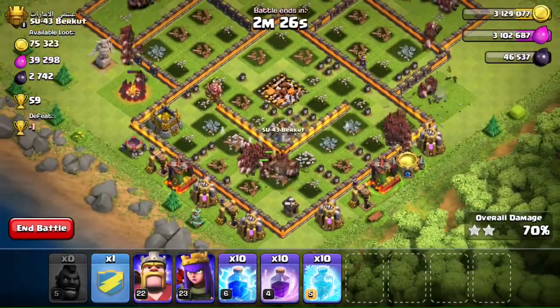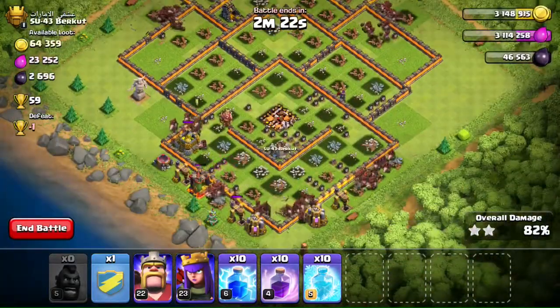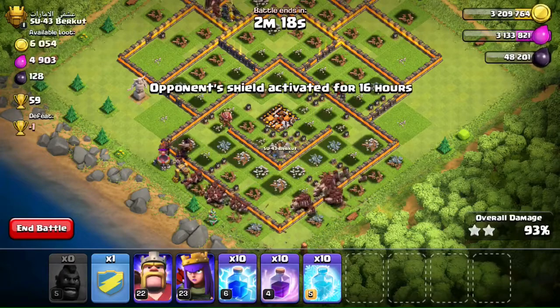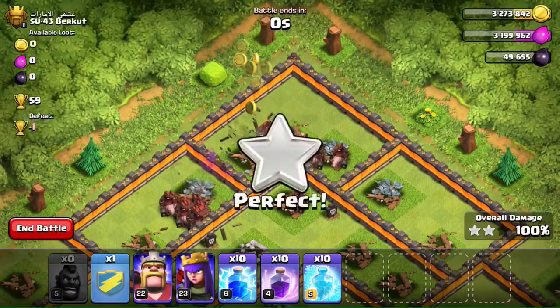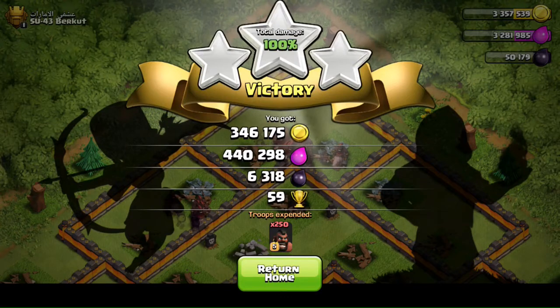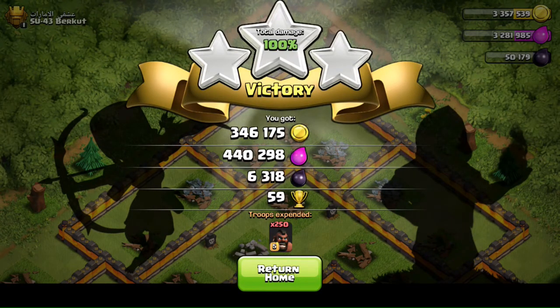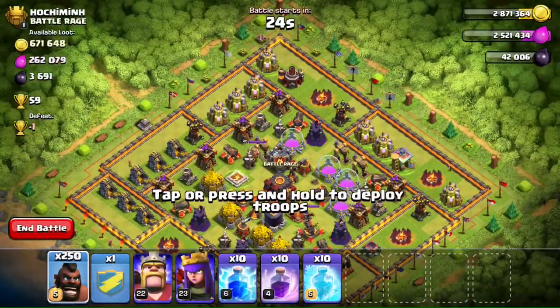Look at all those hog riders, they're moving in groups. Alright, we got the three-star, 100%! I think it took about 40 seconds to three-star that base. Look at that loot — 346,440 gold and 6,000 dark elixir.